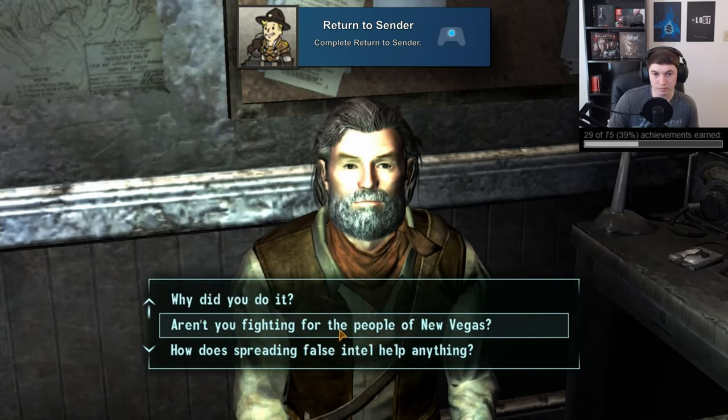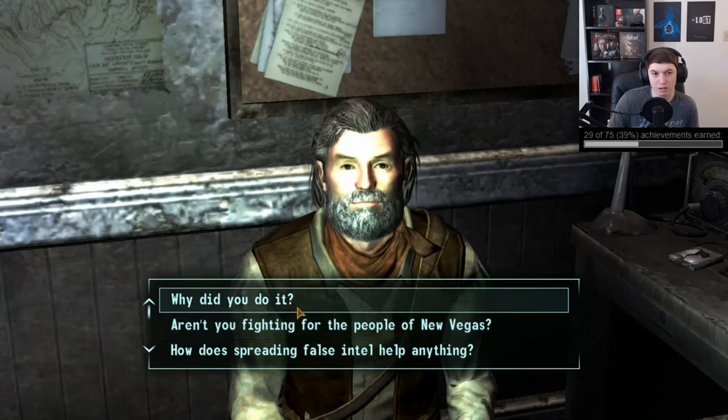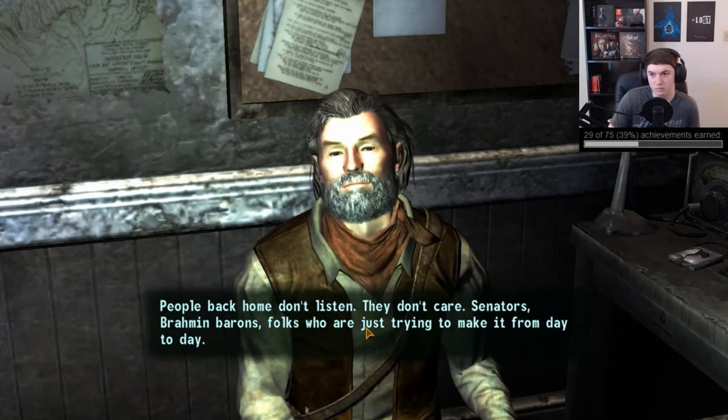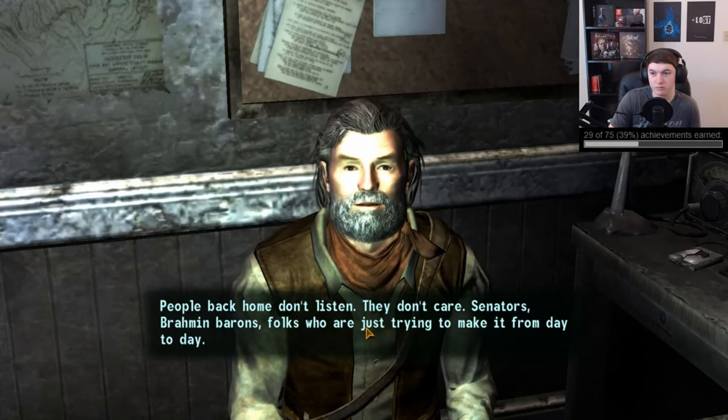Then 'Return to Sender' for completing that side quest. This is one you'll have to do for the NCR where you'll basically be asked to go to all of the different ranger stations scattered across the Mojave. There are some twists throughout, but eventually you'll get all of those taken care of and decide what you want to do with the info you find before turning the quest in.